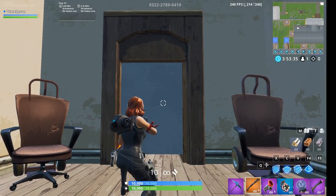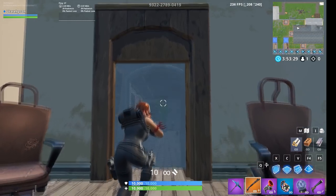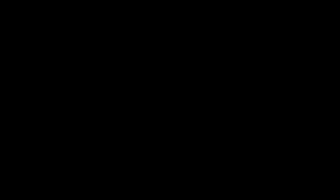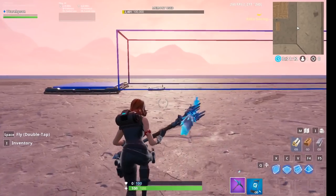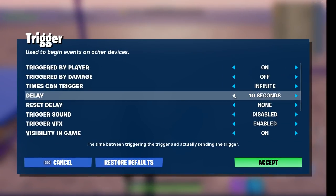Now lastly, I'll show you how to change this scenario even a little bit more, to be more useful if you want the seeker to be in control of when the game starts — mainly aimed at making videos. What we'll have to do for this is start from the scenario we just made, but go to your trigger that disables the barrier and remove the delay.